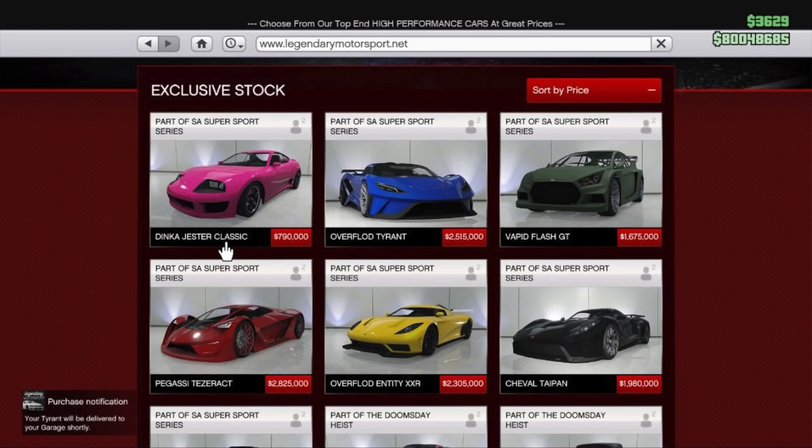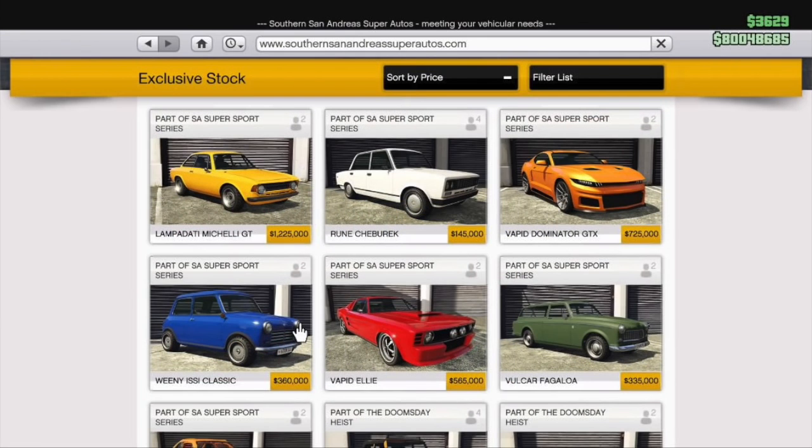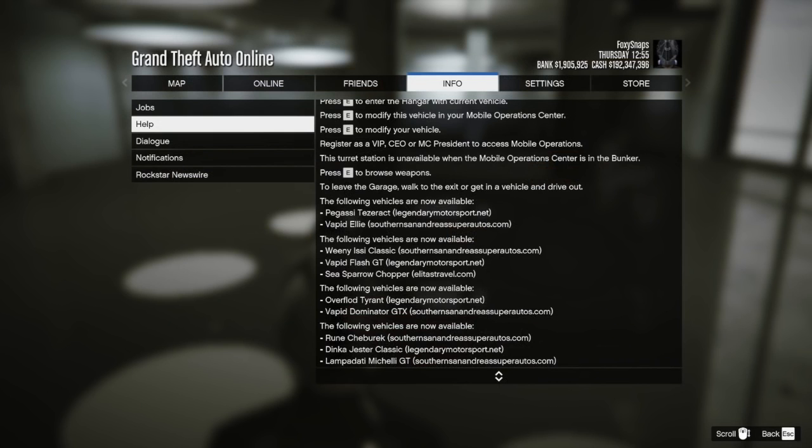All the other vehicles from this update have come out except for this one. About a month ago, this vehicle was actually scheduled to release with two other vehicles — the Rune Cheburek and the Lampadati Micheli GT. Those vehicles can be found on the Southern San Andreas Super Auto site. However, based off of some in-game text that can be found, we know that the Dinka Jester Classic was supposed to come out with those two vehicles, but at the very last moment Rockstar decided that was not going to happen.